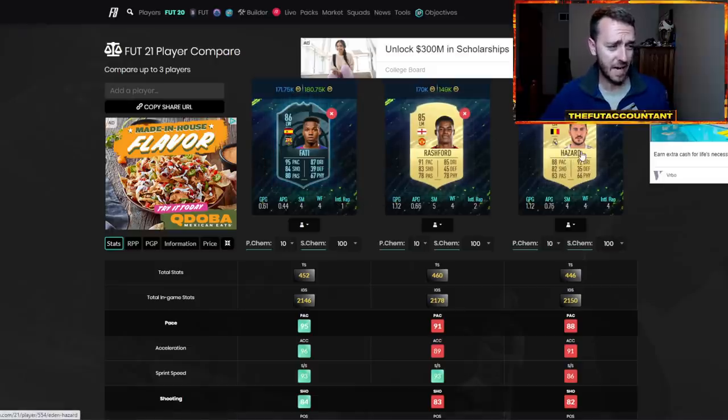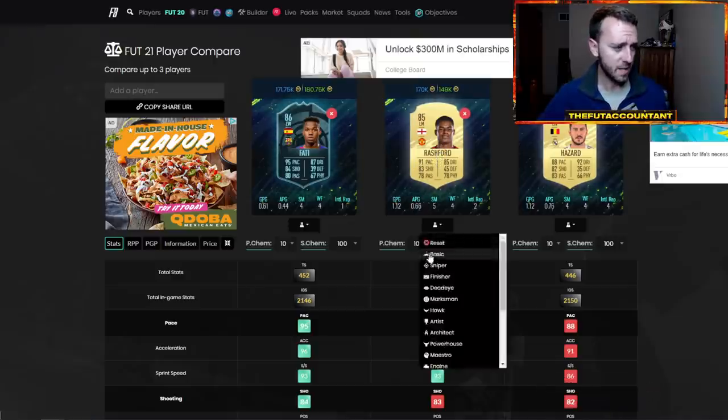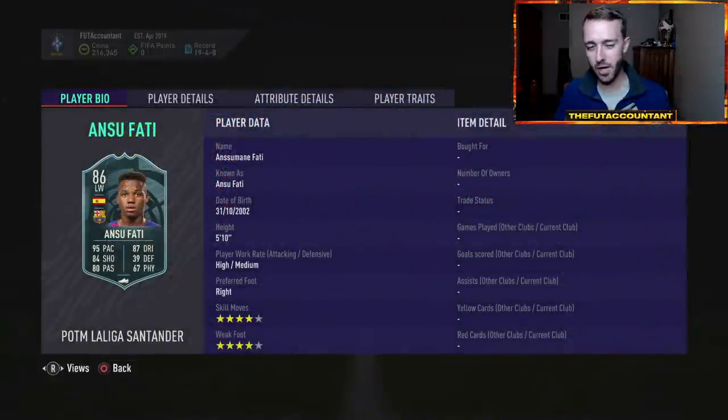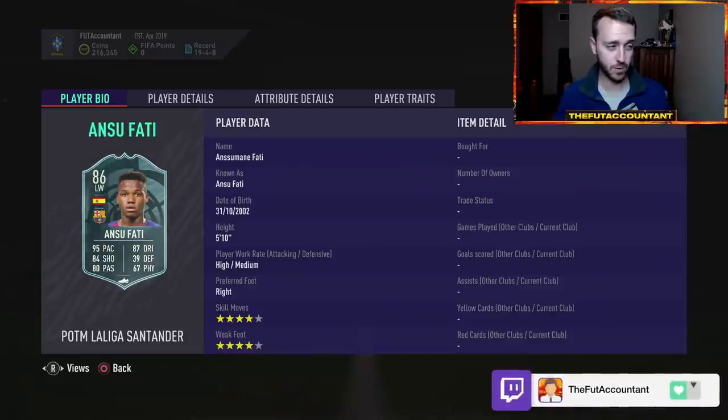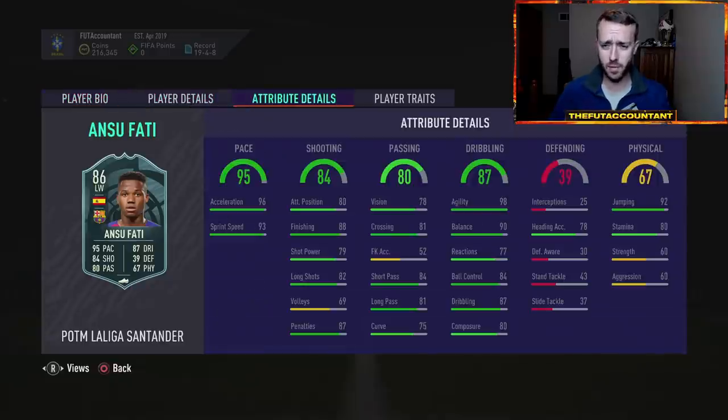Comparing a few cards already in the game — this is why the SBC may not be the best value. Hazard has higher dribbling and lower pace at 120,000 coins. This card is 171K, untradeable, and the packs back are not that good. Rashford is another comparable left mid with similar statistics at 170K. So this is on the higher range, but the Spanish links and Barcelona links aren't bad. It's not as overpriced as I originally thought, but a lot of people today thought it was overpriced from the start and weren't super happy with it.